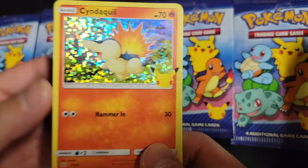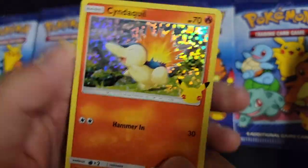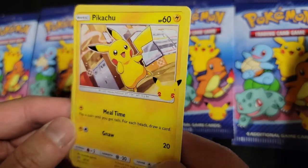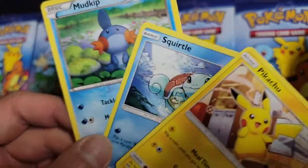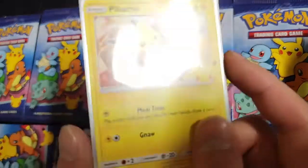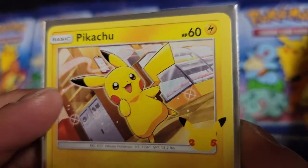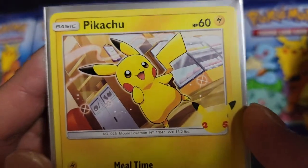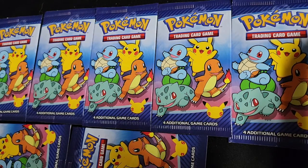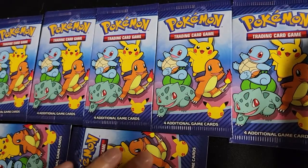Gen 2 is actually my favorite set of starters — we got the Cyndaquil, Totodile, and Chikorita. And there we go, we got the Pikachu! I'm not sure if this Pikachu art was ever featured before. It looks like Pikachu is in a McDonald's or some kind of restaurant — maybe a donut shop. Unfortunately, the other commons were dupes — we already got the Squirtle and the Mudkip. So we're now at 13 cards, over half the master set.